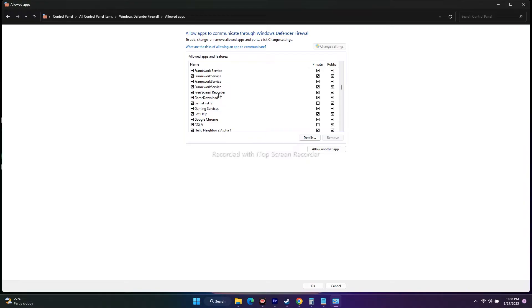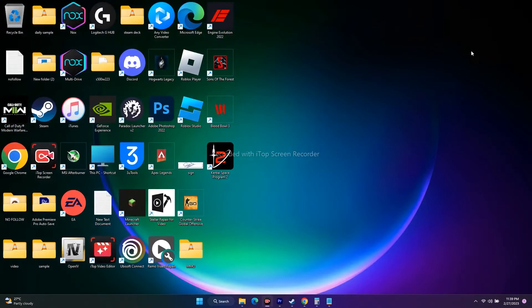If Sons of the Forest is not already listed, you can add it manually. Make sure it is added and that both Private and Public checkboxes are selected. Once done, go back and try playing the game to see if there's a difference.